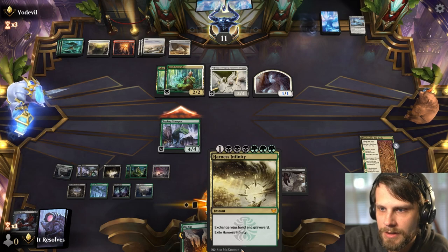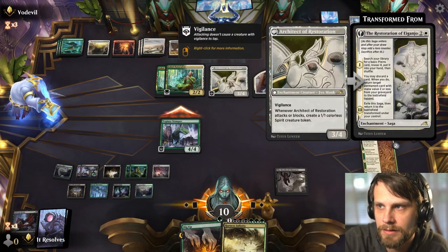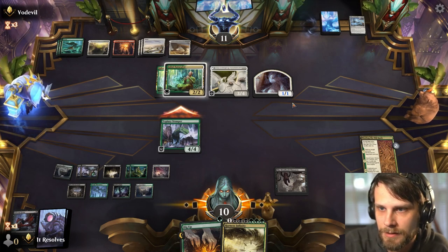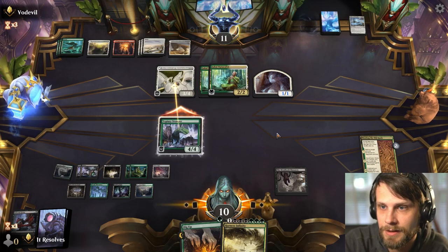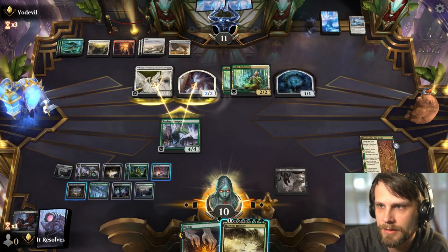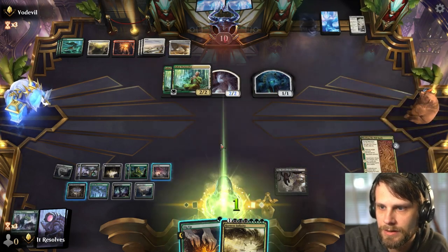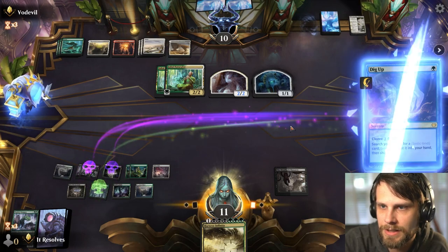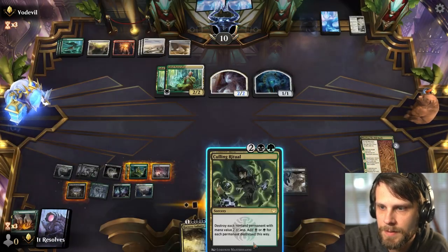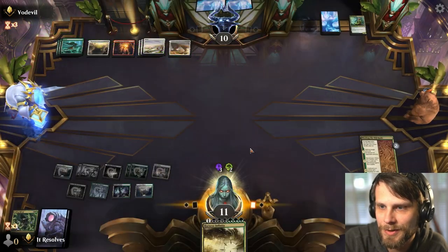The Harness Infinity play is looking reasonable this turn. We could Dig Up — Culling Ritual would be pretty sick. Maybe that's the play. They are going to double-block — that's fine, so we actually get to kill that little guy. Architecture of Restoration is dead — fantastic. Let's Dig Up here and get the Culling Ritual. This does blow up our own Meat Hook Massacre but it also gets rid of the board, which is pretty good. And now we can just cast Harness Infinity.